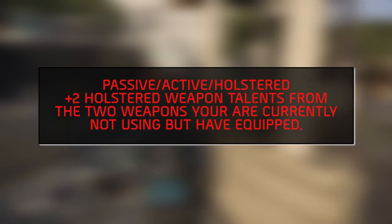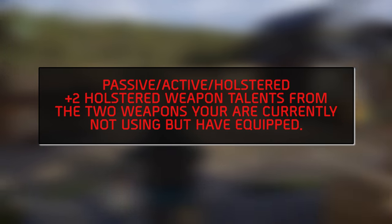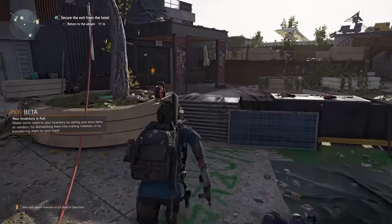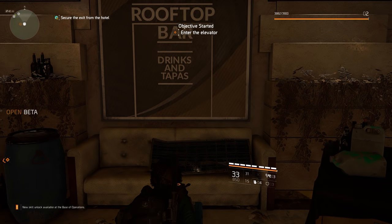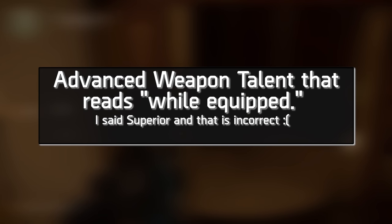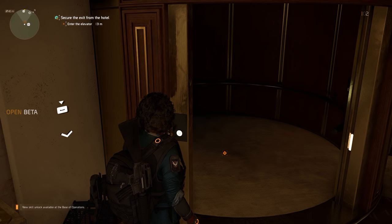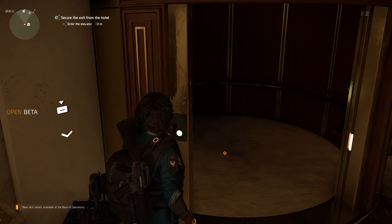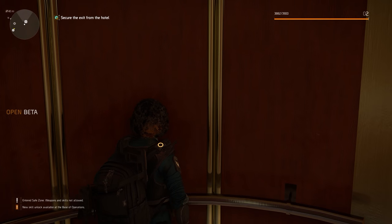In addition to the passive, active, and holstered weapon talents on your equipped weapon, you will also need to account for the 2 holstered weapon talents on your other 2 weapons. That's right — on your primary weapon, you can have 4 or even 5 weapon talents all working at the same time if you have the necessary stat points. You can have up to 5 weapon talents at once if you have a superior active weapon talent that reads 'while equipped' in the talent text, which also activates the holstered weapon talent from that weapon.